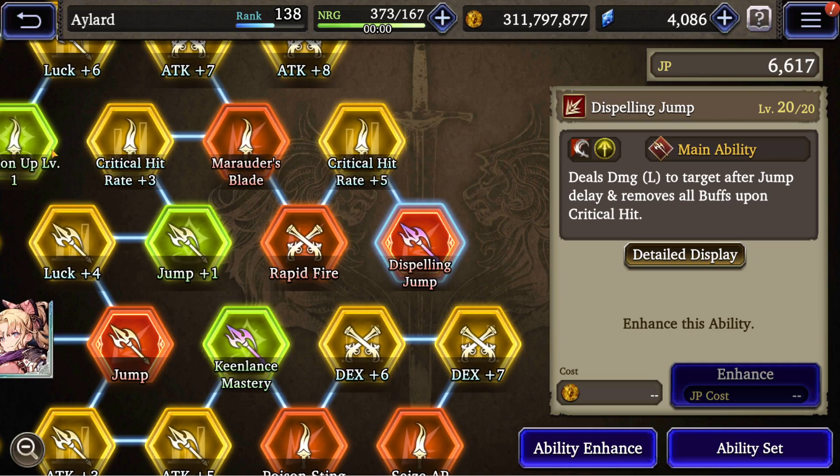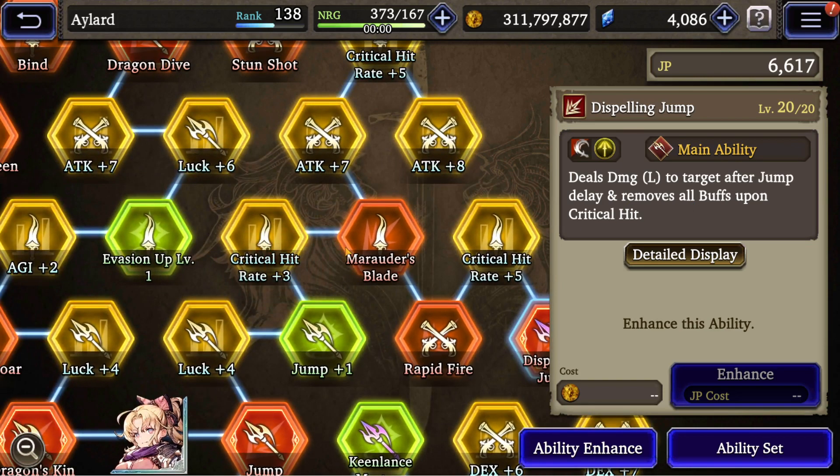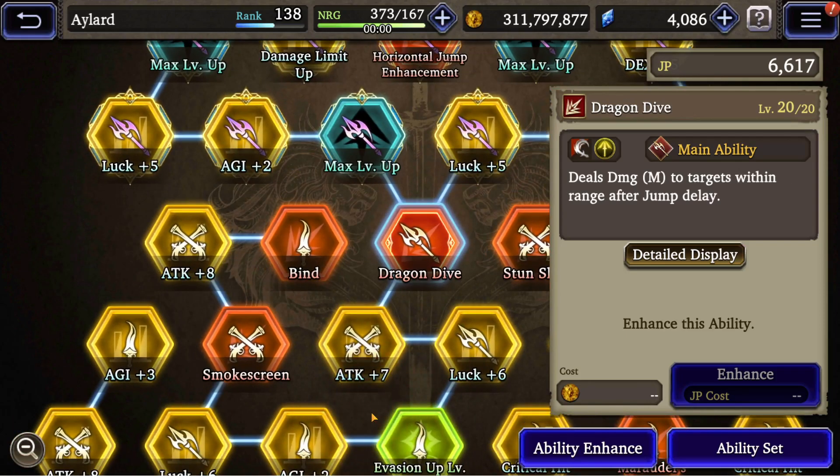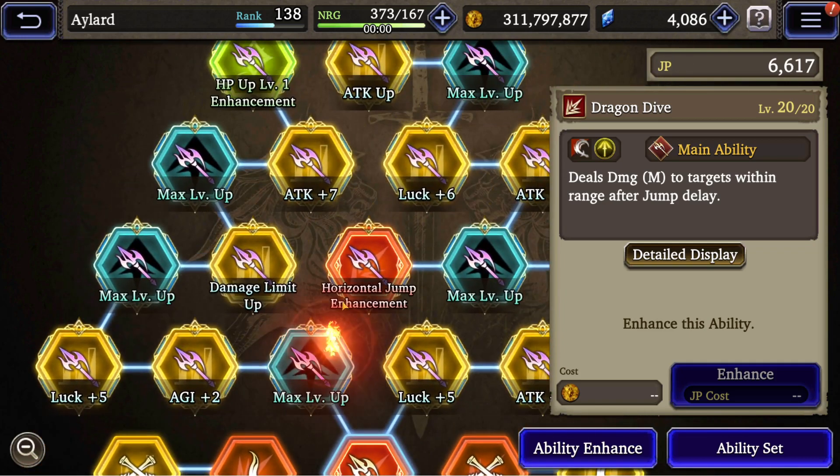Other than that we've got Dispelling Jump from the EX job, because it removes all buffs upon critical hit, which could be an interesting proposition to bring to the table. Our signature move is Dragoon Dive — not to be confused with Dragoon Dive, somehow — which is nothing crazy, it's just medium damage.